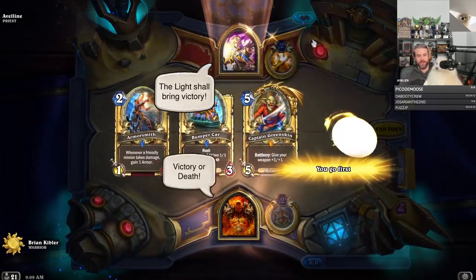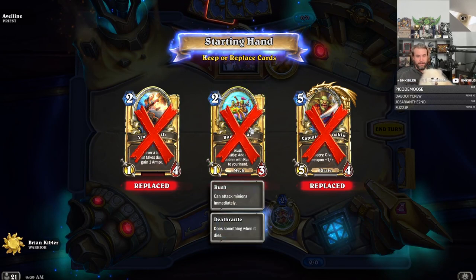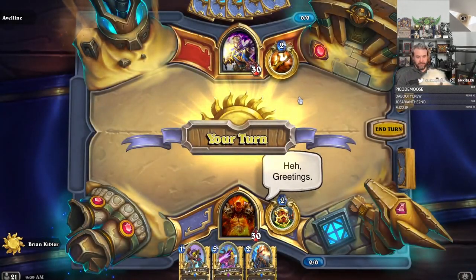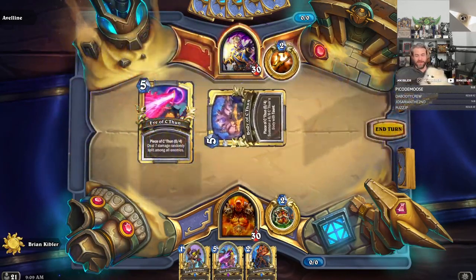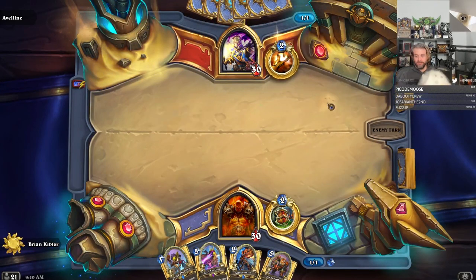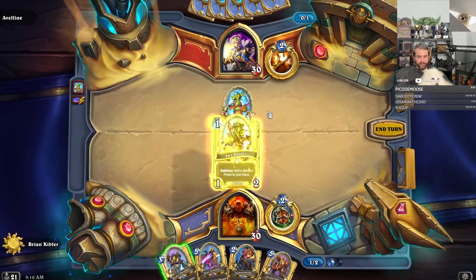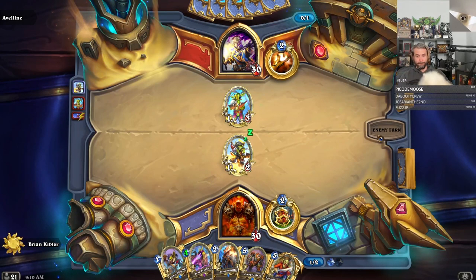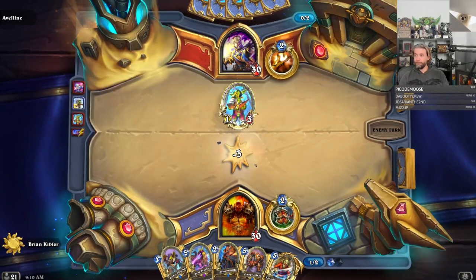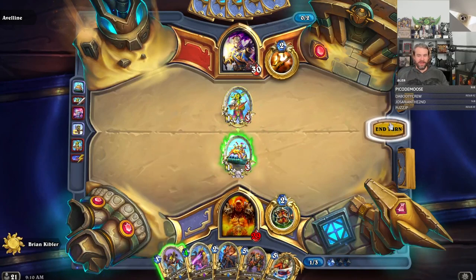All right, against Priest. Oh, I'm queued for casual mode. Let's Mulligan. Thanks Innkeeper — I'm just a casual gamer over here. I'm going to play this because I want to discount my Tent Trasher.